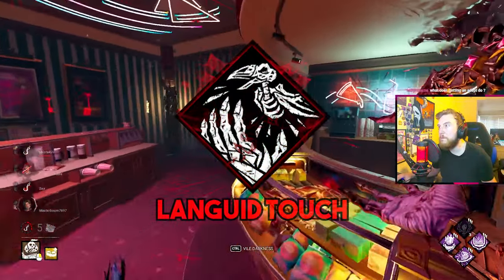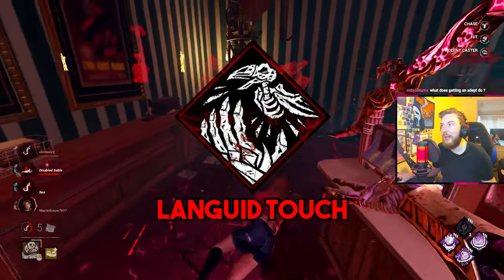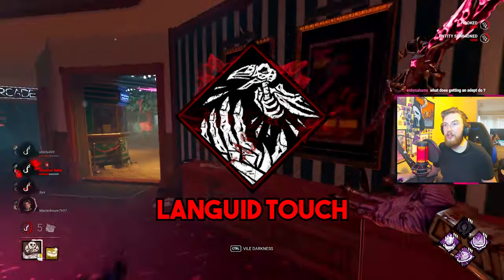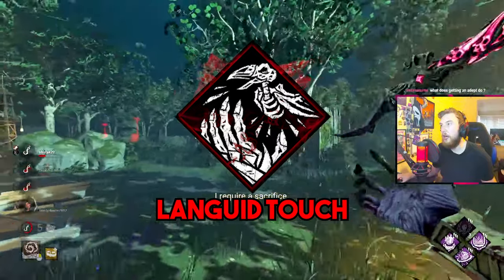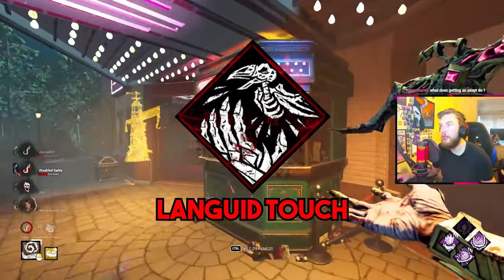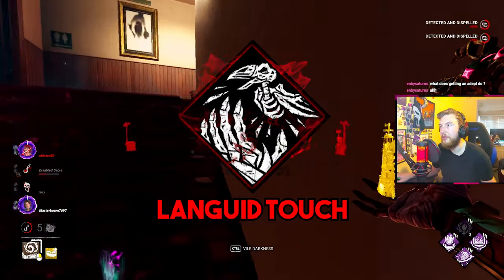The second perk is Languid Touch. It gives a survivor exhaustion for 10 seconds if they are within 36 meters of you and scare away a crow, with a 20-second cooldown. In my opinion this isn't a great perk, although it could be useful if you force them to run into crows — particularly if they're trying to run Dead Hard or set themselves up for a lithe vault or any other exhaustion perk situation.